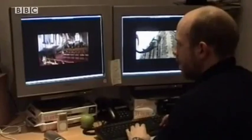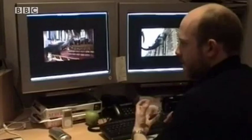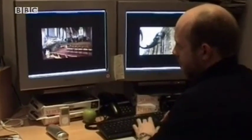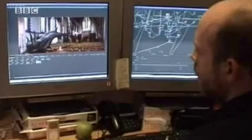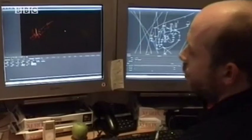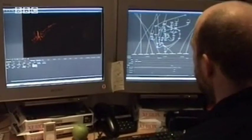We wanted to give the monster a bit of life, and as he gets angry or eats someone, he sort of flares up with a kind of fiery pass in its skin. To get this fire kind of look to it, I'd use this pass here, which they created in the CG department, and put it through a series of processes so it looks like this.